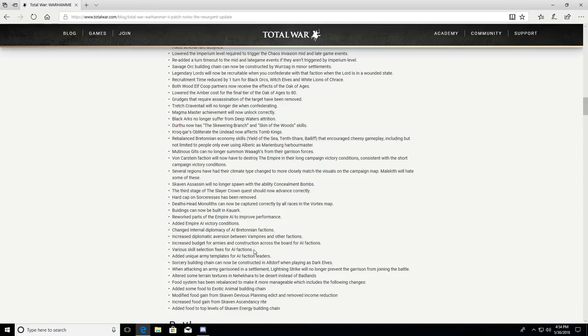Various skill selection fixes for AI factions. Added unique army templates for AI faction leaders — this is fantastic. What that means is that Grimgor Ironhide will probably recruit more Black Orcs, and legendary lords will field armies more characteristic of their faction. For example, Skarsnik will probably run lots of goblins. This should make for very interesting gameplay.